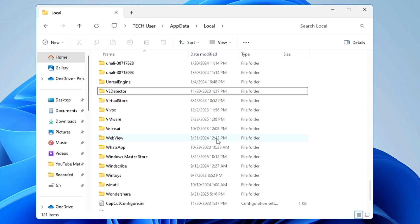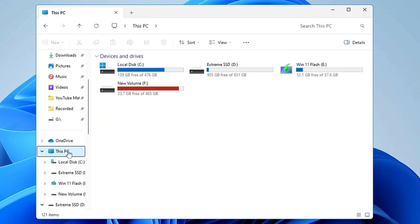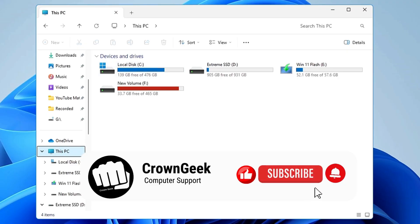Congratulations! You have successfully uninstalled and removed Riot Games and Valorant from Windows 11. After removing them, if you go to This PC you will find that plenty of space has been freed up on your computer. That's all for today — hopefully this video helps you. If it did, please hit the Like button, subscribe, and I'll see you in the next video. Bye!